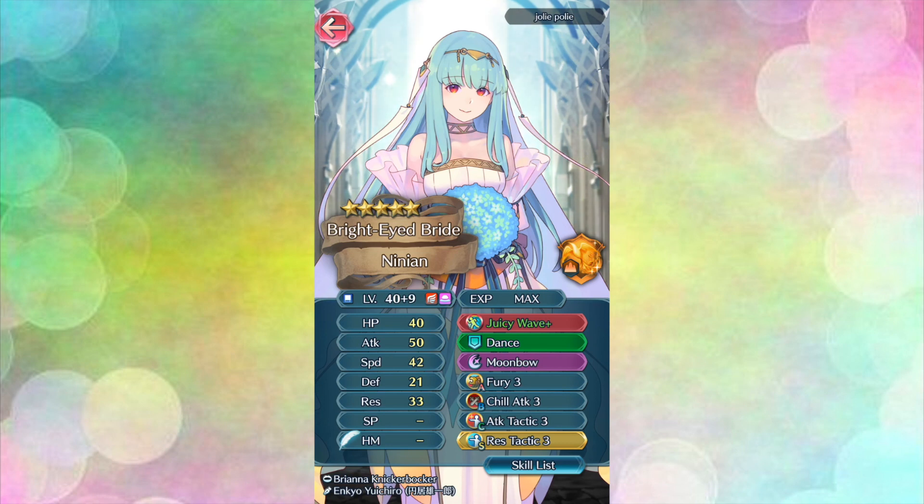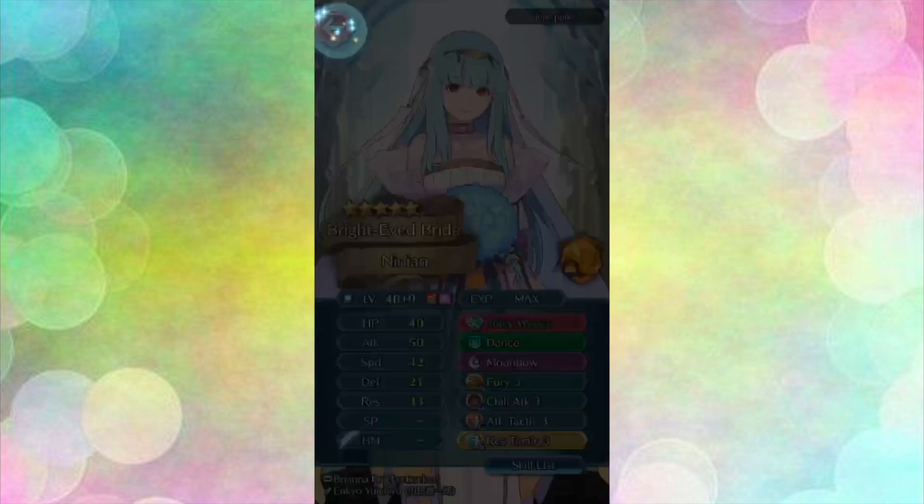You've also sacrificed Summer Camilla for her weapon, Juicy Wave Plus, refined for speed. This weapon has built-in Desperation and synergizes so well with Fury in the A slot. And because it has that built-in Desperation, you can keep her B skill — which is just fantastic — and you've given her Moonbow for a special. She is also playing a support role on your team with Attack and Res Tactic. This Ninian can do it all: she'll be a really competent attacker, but she'll also provide support with her buffs and dancing ability. Thank you for sharing this fantastic Ninian, and I hope that your final copy comes home when she returns on a banner so that she can be plus 10 like she deserves.